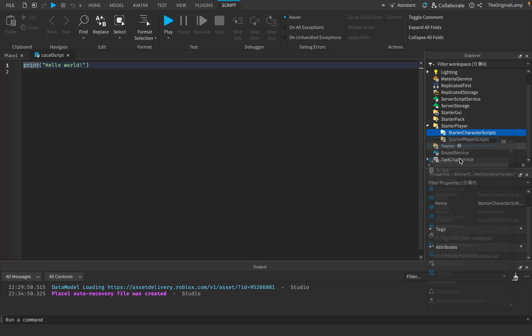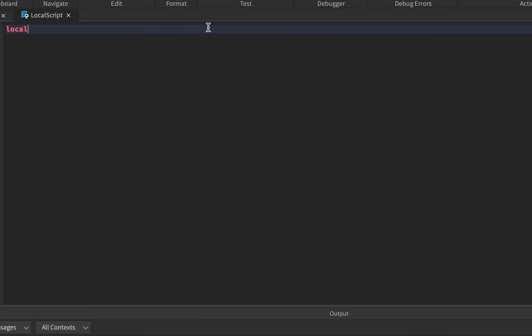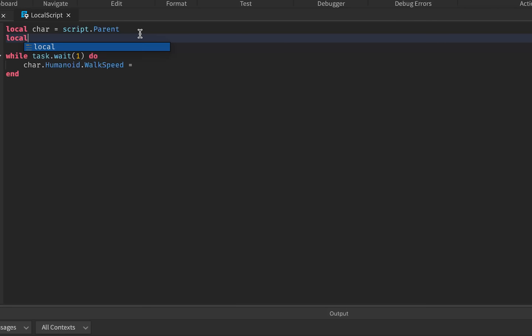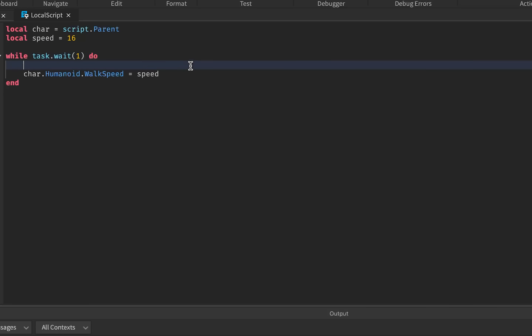I'll make a StarterCharacterScript. Whenever the character gets loaded, this script goes inside that character. Local 'car' equals script.parent. Then we say while task.wait(1) — every one second we do something. We need car.humanoid.walkspeed and set it equal to a number. Default walk speed is 16. I'll make a variable called 'speed' set to 16, make the walk speed equal to that variable, then say speed times-equals 1.1 — multiplying speed by 1.1 every second.